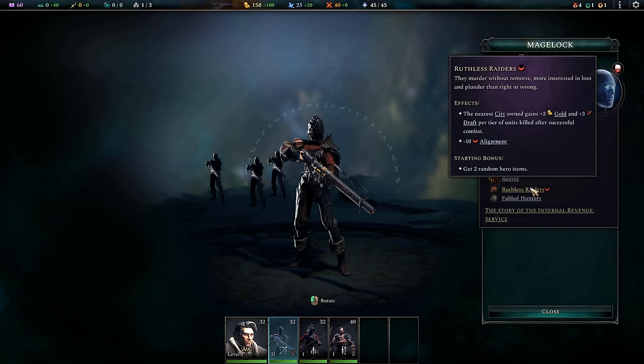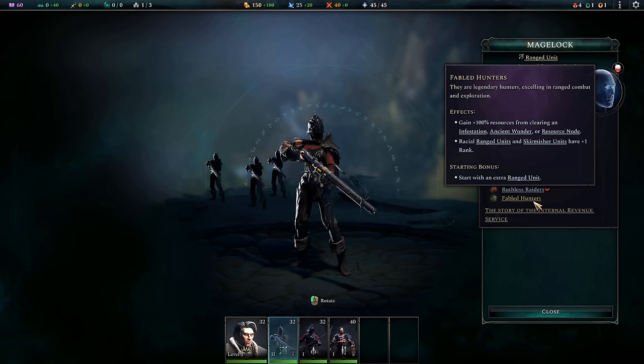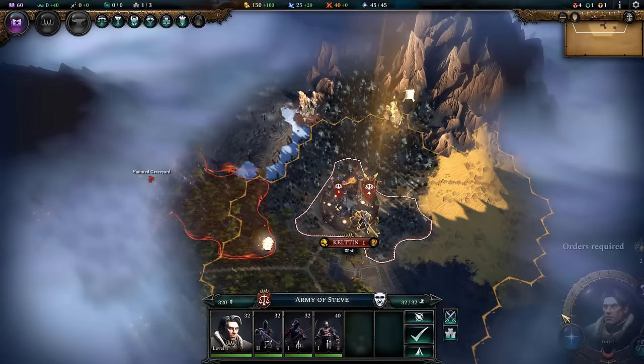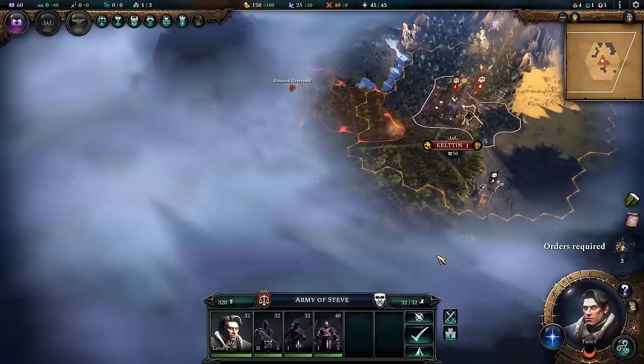Gremlins are really good with reaver culture: you can use them to break enemy guard and flip enemy units around, which is devastating with a line of Mage Locks. Reaver culture also has a spell that distracts and breaks guard of an enemy, which pairs really well with sneaky for that 25% damage on flanking attacks. Ruthless Raiders rewards you for breaking stuff and killing units, and Fabled Hunters gives an extra promotion level plus a 100% resource bonus from clearing infestations — it's just good throughout the game.